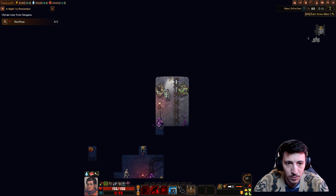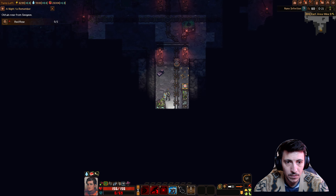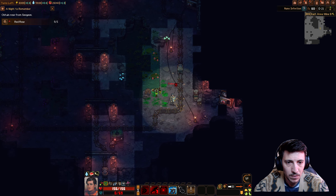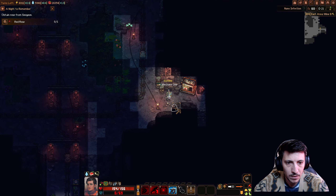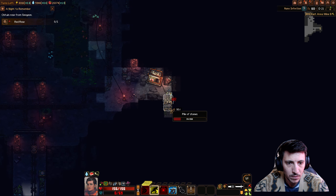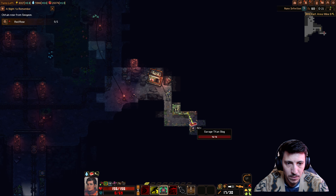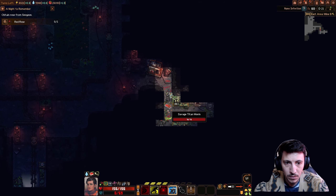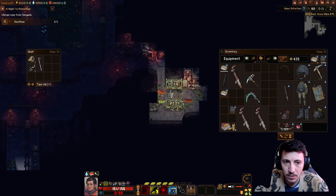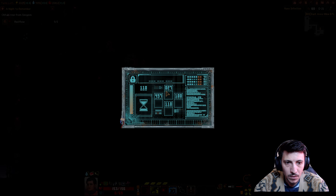Let's just poke our noses into here — oh, seems a little scary. East area mine. All right, let's do the two from a distance, and then I'll beat your butt. Worm guts. What the heck is this?